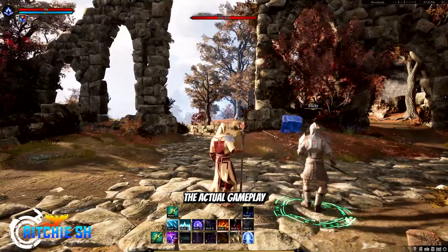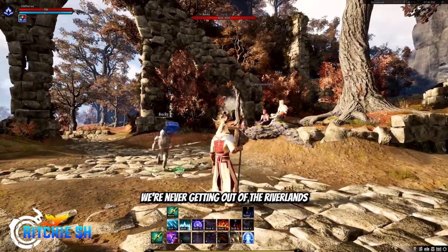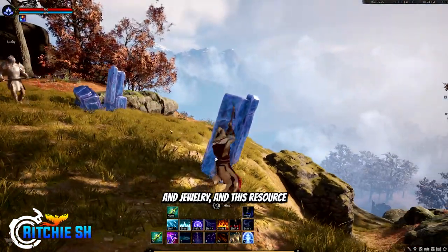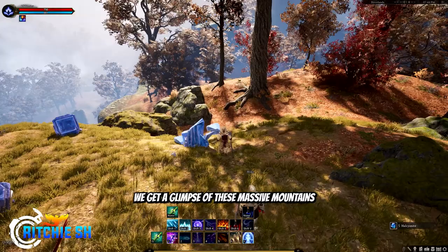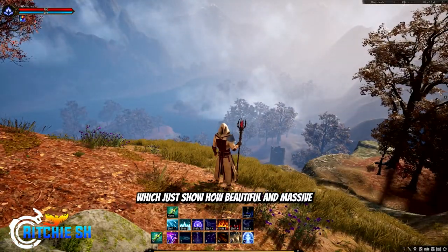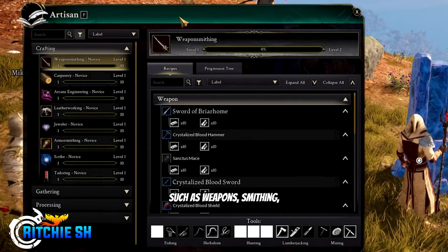Diving into the actual gameplay, we see Steven and party start out in some ruins in the riverlands. There's a resource called Halcyonite, which can be mined and used to make weapons, decorations, and jewelry — this resource is why they chose to place the freehold there for crafting access. We get a glimpse of massive mounds in the background, giving quite a breathtaking view of Vera showing how beautiful and massive the world Intrepid is making is. We also see a glimpse of the work-in-progress crafting UI, showing crafting professions such as weaponsmithing, carpentry, arcane engineering, leatherworking, jeweler, armorsmithing, scribe, and tailoring, along with equipped tools and various weapons Steven could craft.